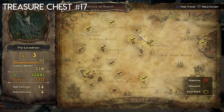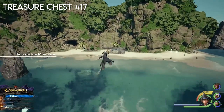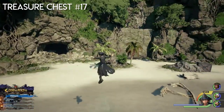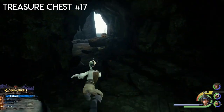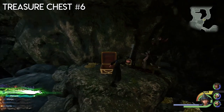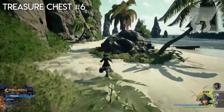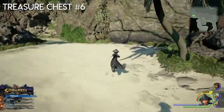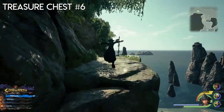Go to every island — I'm going to take a circular route and collect everything along the way. Starting with the first island: go to the cave because there is a big chest with the map for it. Then there's a big chest on the beach — you have to break a crate with a ground slam from a dive. Walk up here, jump off and break the crate.